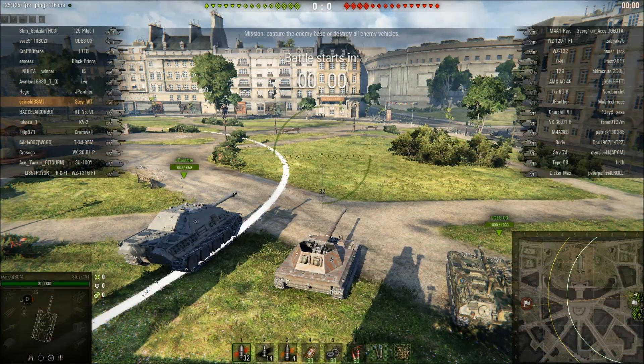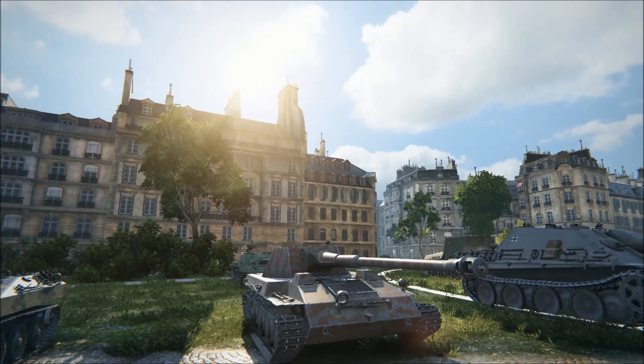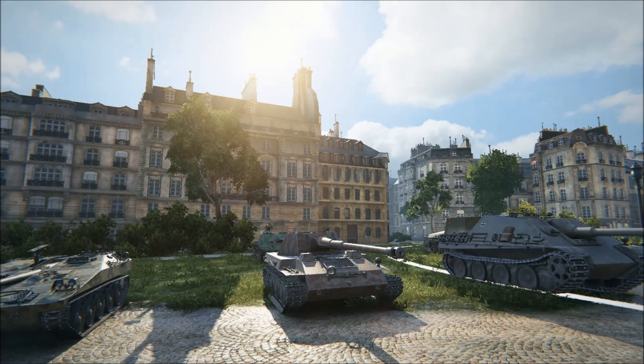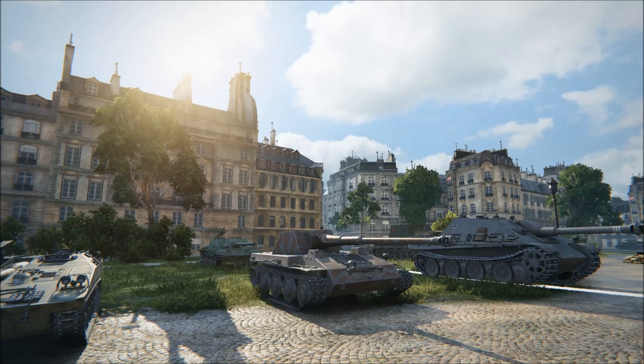Welcome to the ace tanker for the Krupp-Stärer Waffenträger, a tier 7 German premium TD — the one that isn't the E25, which is probably its biggest problem. Only one was ever built; it was a prototype. Towards the end of World War II, in April 1944, Krupp got together with Stair to discuss developing the Rappenschlepper artillery tractor into a vehicle that could carry an 88mm Pak 43 gun — the long 88. This would create a special artillery tractor capable of transporting the gun and firing it from the chassis.